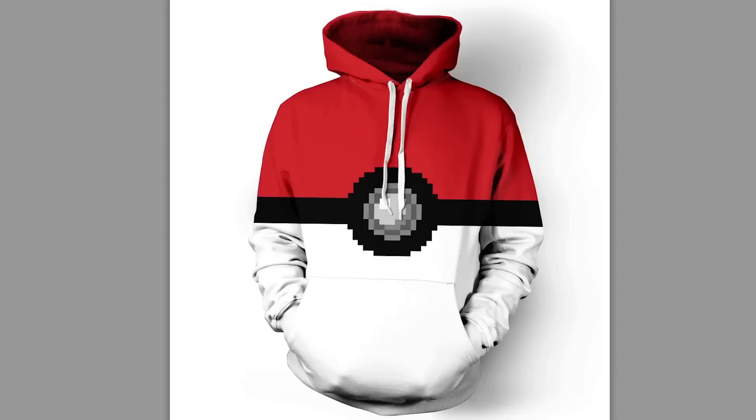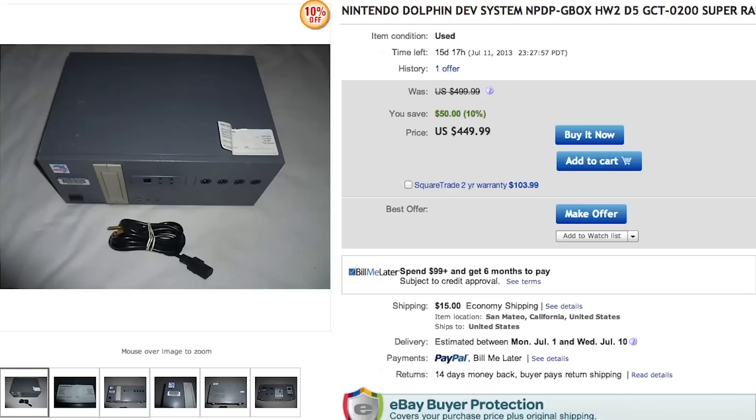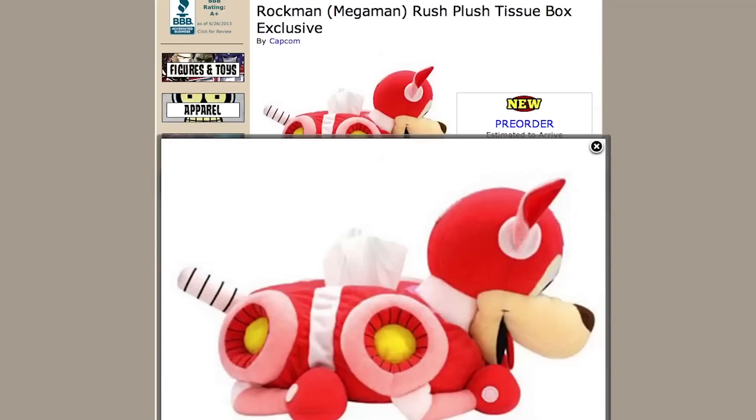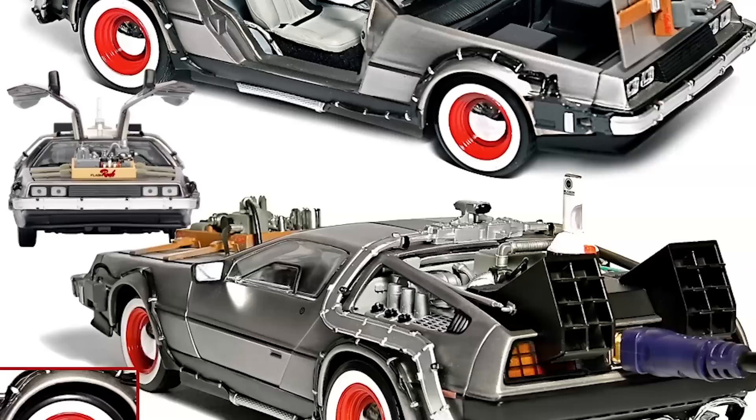Stay warm with a Pokeball hoodie, these Mass Effect M7 shoes, and start making some games on your Nintendo Dolphin GameCube development system that you only need a $400 development cart to start using. If your system crashes, wipe away those tears with a tissue from your Mega Man Rush Plush Tissue Box, because all your files were saved on this Back to the Future DeLorean external hard drive.